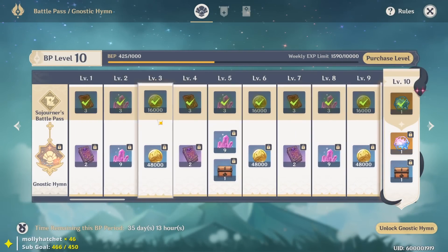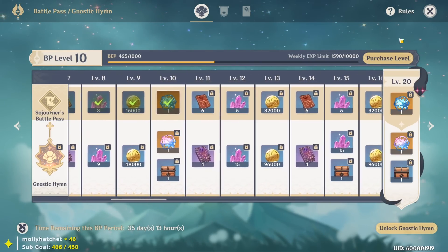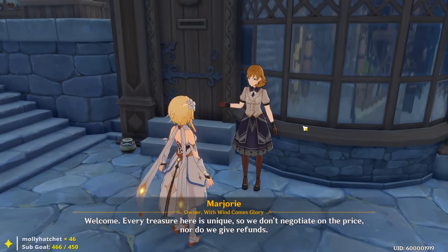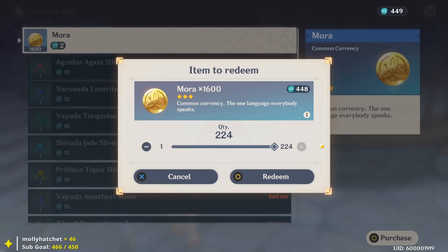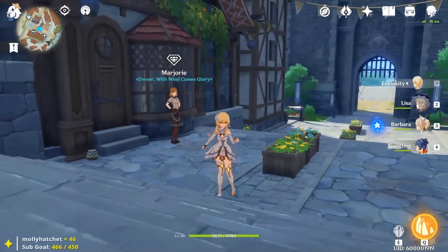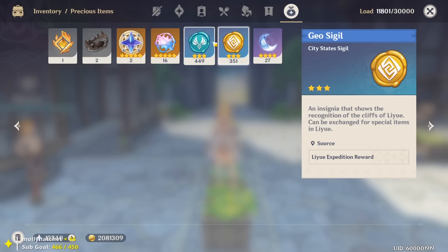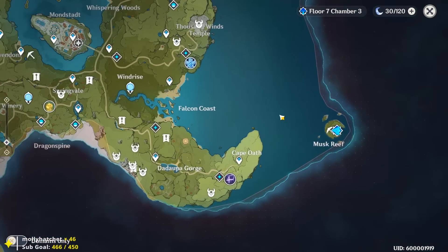The battle pass is also a small gold source — I've gotten 16,000 gold three times throughout it. As you collect chests and level up your statues, you'll also receive Sigils — Anemo Sigils or Geo Sigils depending on your region. Head to the souvenir shop and trade those sigils for Mora. For example, trading in all 224 of my sigils at 1,600 gold each gives 358,000 gold — just from going around collecting chests. The souvenir shop doesn't reset, so you can spend leftover sigils on Mora without worry.